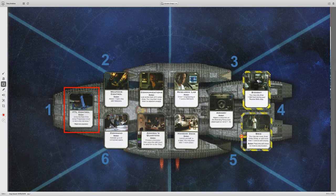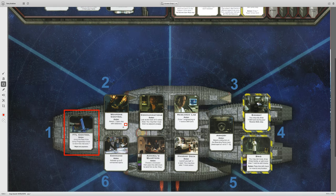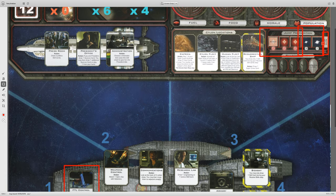The nice thing is when you jump, any ships that are out on the board get removed, which generally is a good thing.